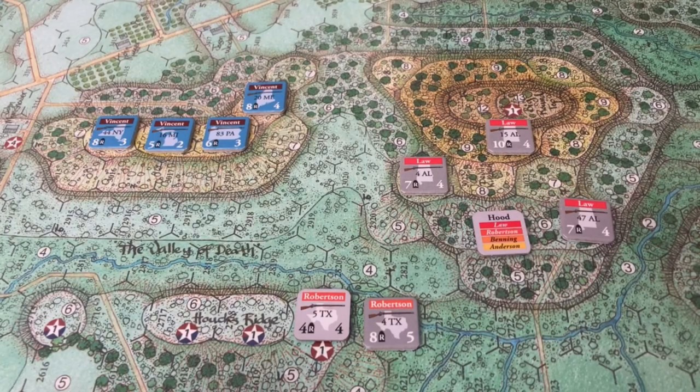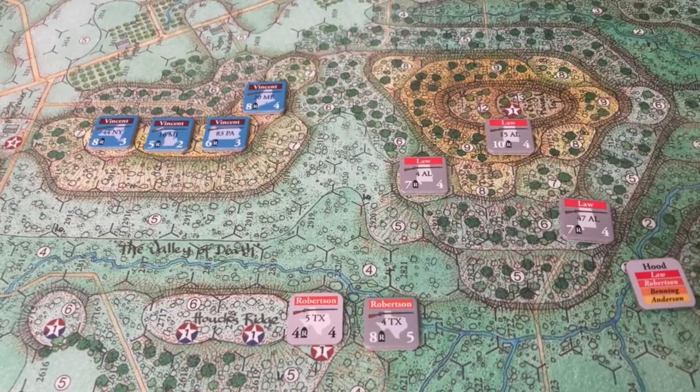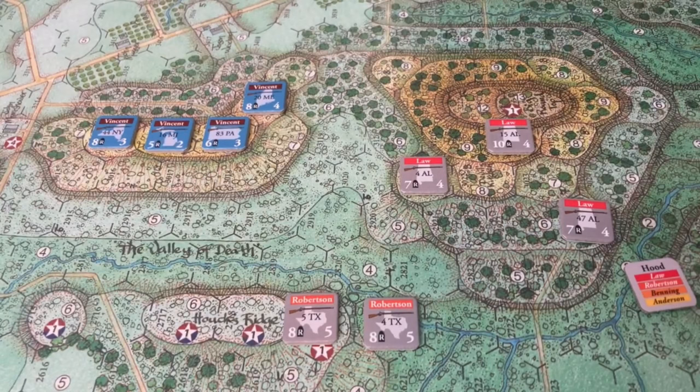You roll 1d6 and compare it to the cohesion rating. You lose a cohesion if unsupported — that means not adjacent to a friendly unit — or if you're in woods or rocky woods, you're always considered unsupported, since it's hard to maintain lines in dense forest. We needed a 4 or lower and got a 1, so Robertson was able to recuperate, the 5th Texas was able to recuperate. That is Robertson's activation.